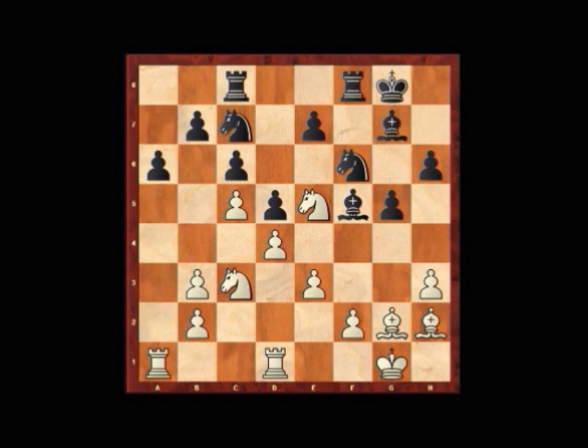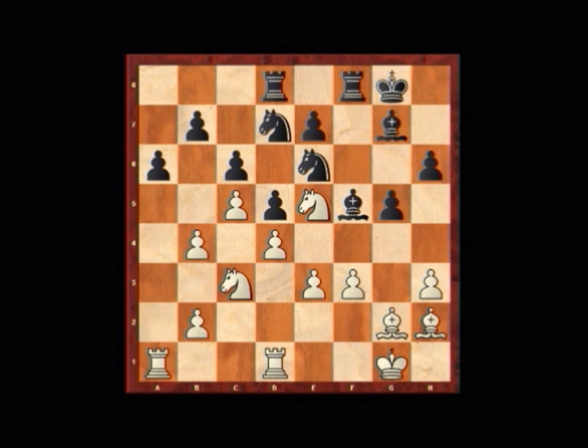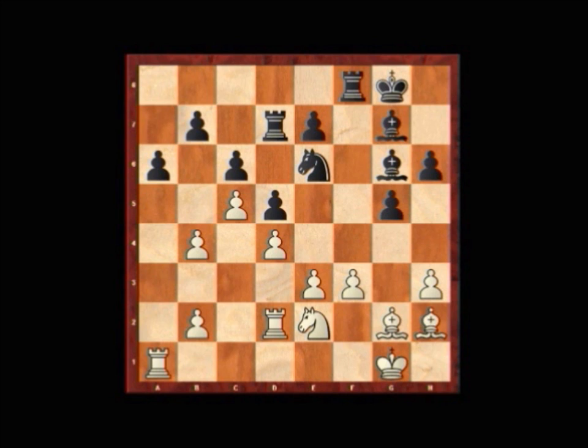Rca1, Rf8, e3, Ne6, f3, Rc8, b4, Nd7, Nxd7, Rxd7, Rxd7, Rd2, Fg6, Ne2. And at this stage, they started giving the game a little bit of thought.